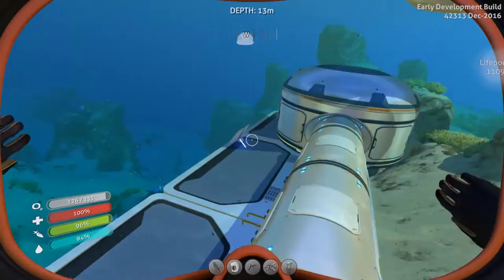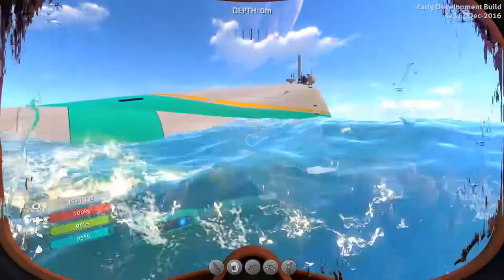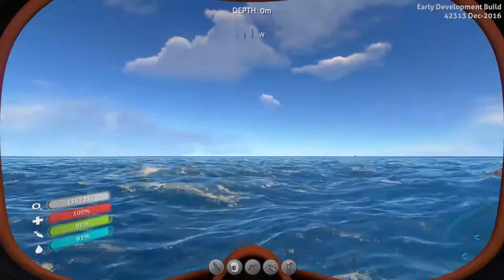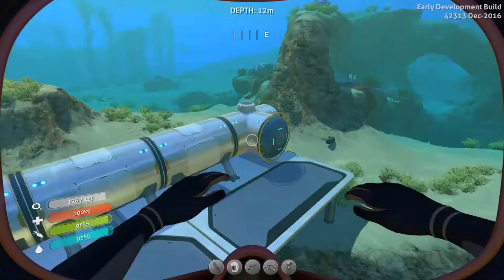Hey, what's going on guys and girls? ElkholicPhoenix here and welcome to another episode of Subnautica. So, my life pod was normally right here, right? Well, for some reason it's all the way over there. I'm not exactly sure why, but I've read before that people's life pods just float away. And I guess this is one of those times where it just floated away.